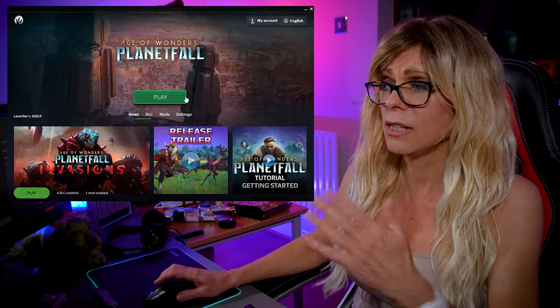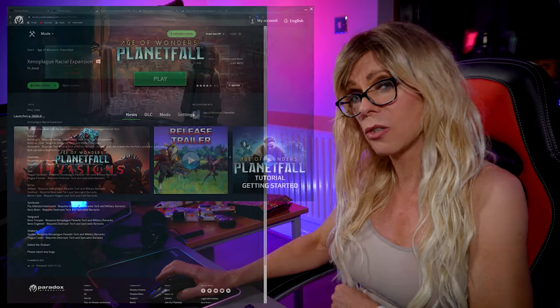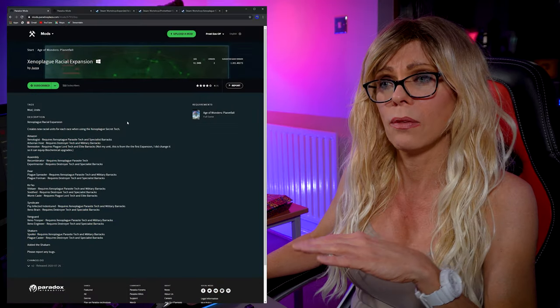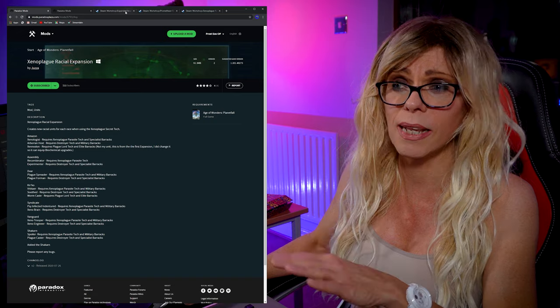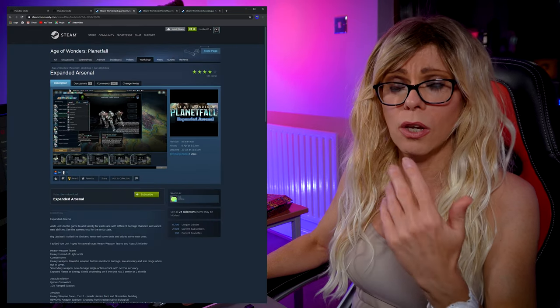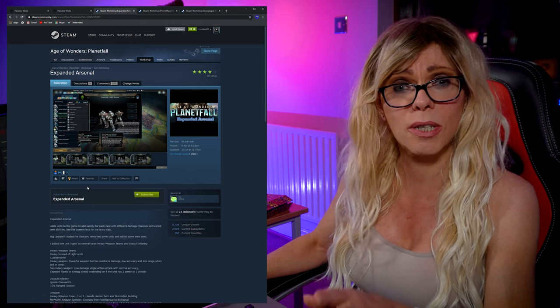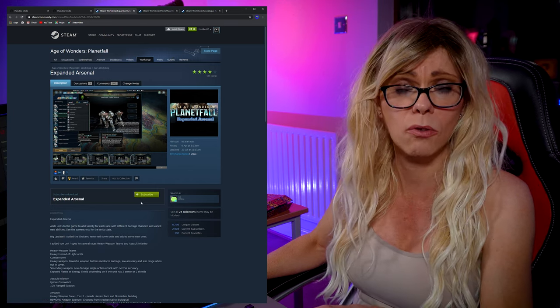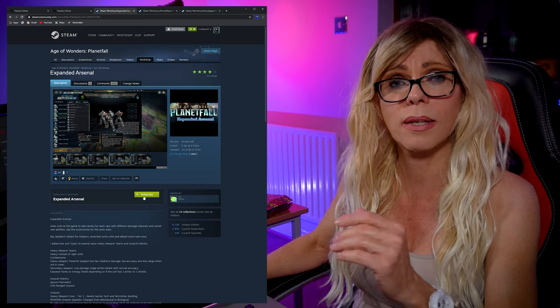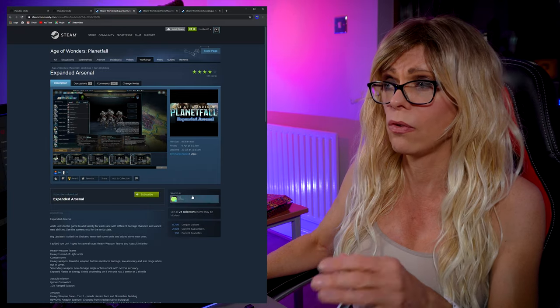By the way, if you want to find these, you don't have to click — you can literally just scroll down as well in the launcher. Coming back to the browser, the way it works with Steam is pretty much exactly the same. I will link all three of these mods down in the description. You go onto the Steam Workshop page for the various mods, and just like on the Paradox website, you have a subscribe button. Click on it and it will automatically download and add it to your launcher. Really nice and straightforward.